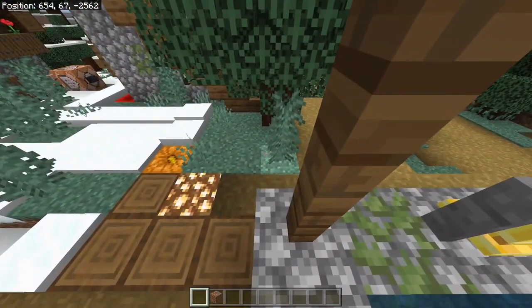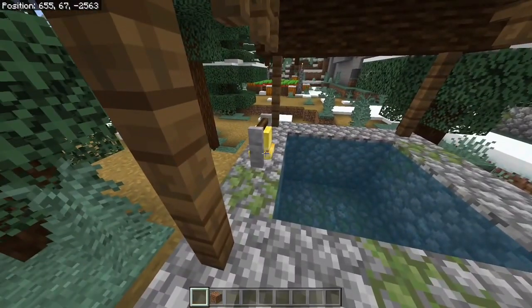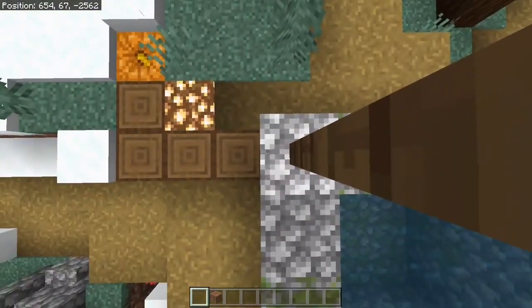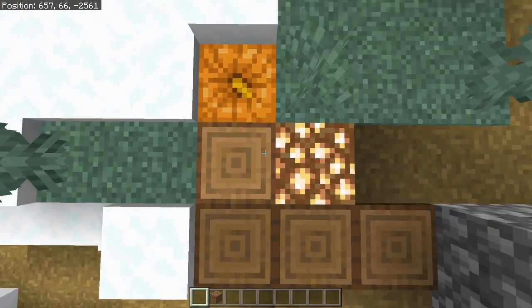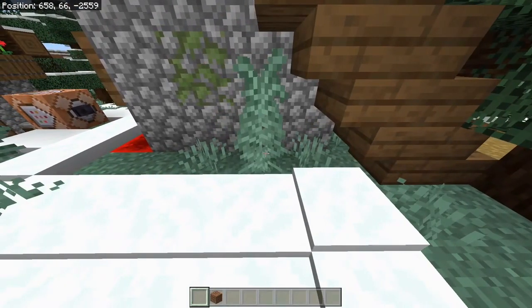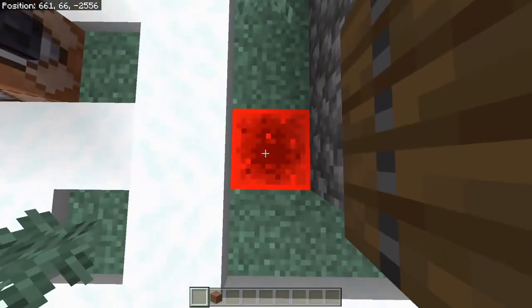For this one, you'd be standing on the left side, and you're going to want to start on the same block as the fence post. You're going to want to stand on the left side of the bell instead of the right side, starting with this fence post. The bell should be two to your right. So 3 to the left and 2 up. Again, you're just going to want to add 4 to each coordinate. You can see this way does it, and that way as well — 1, 2, 3, 4 — and that redstone block is where you're going to be digging down to.